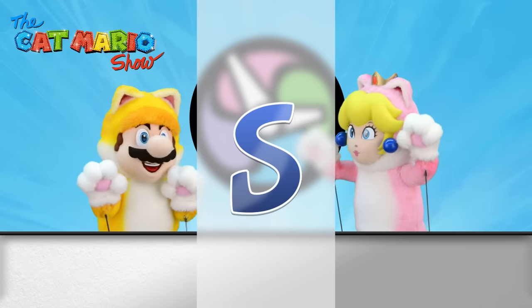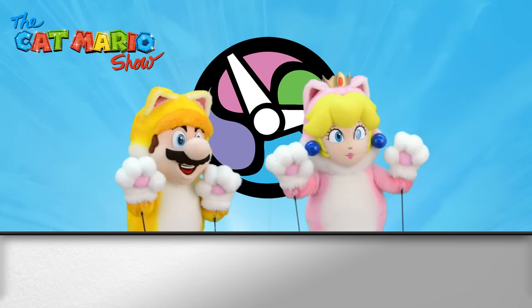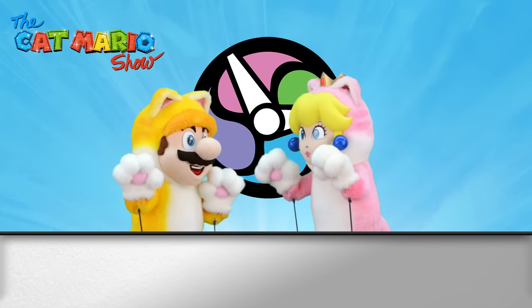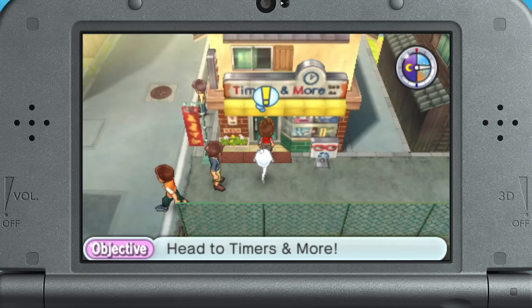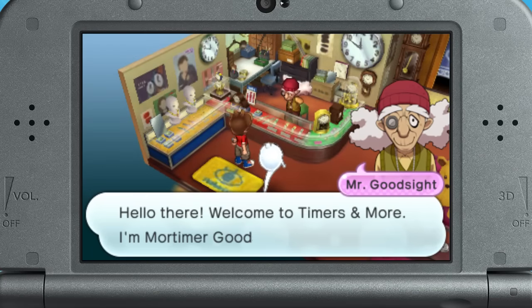S is for Special Yokai! Not only that, but your Yokai Watch itself has a rank, too! You begin with rank E, meaning you can only find rank E Yokai, like Deluma or Hungrams! But if you visit good old Mortimer Goodsite at Timers and More in Blossom Heights, he can help you upgrade your Yokai Watch rank!